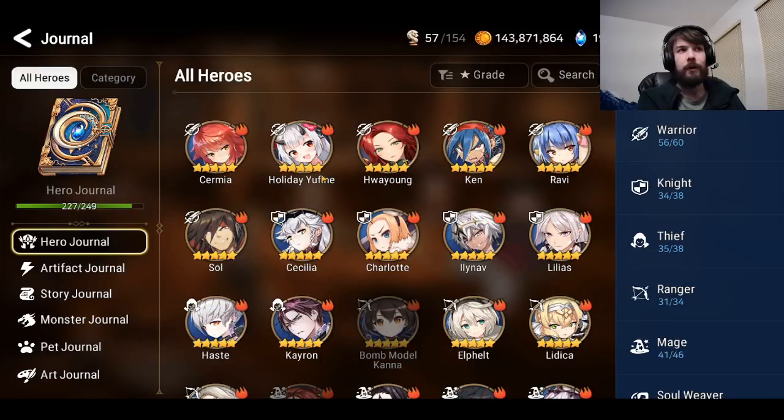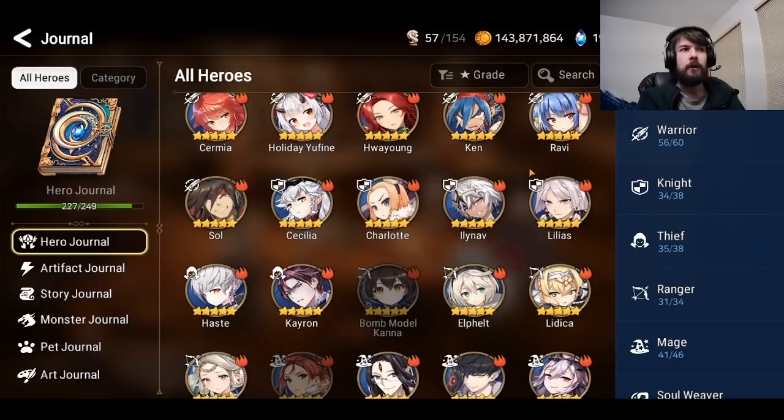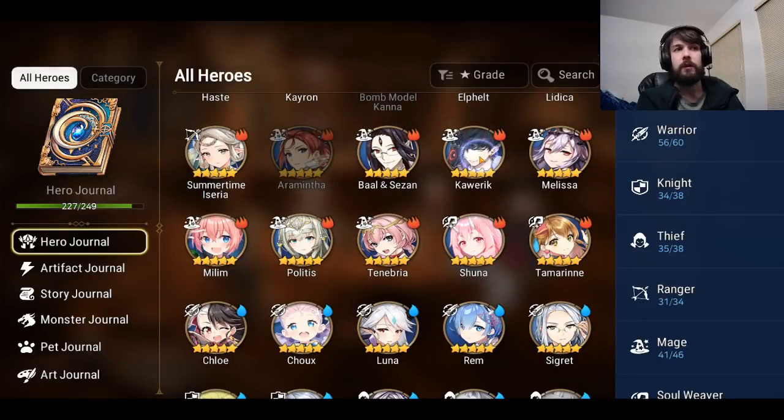The first one I'd mention is Hua Young — she just had her banner, she's absolutely broken, but you can't choose her because she came out too recently. Some characters like Lilian are decent but have fallen off in recent times. You can't choose Summertime Aseri unfortunately.